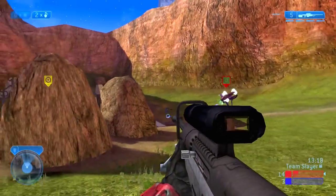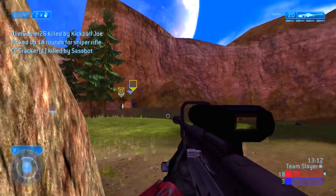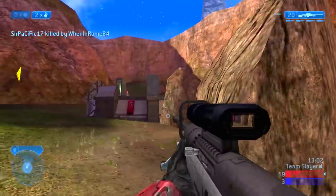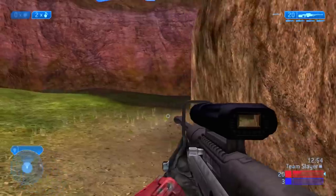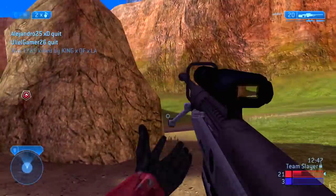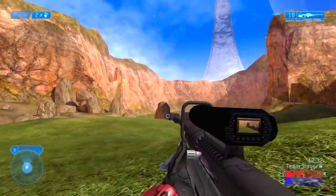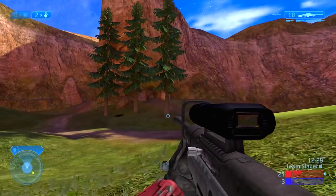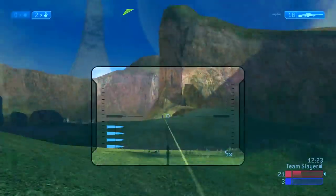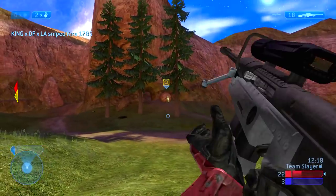I push to the enemy team's sniper rifle ammunition rocks — also where the shotgun spawns, but it's already been taken. I fast-forward through a low-action portion of the film. I'm constantly checking behind me during this section because in team slayer people can spawn behind you. Unlike objective modes where enemies continuously spawn on their side, in team slayer you have to be very careful about your surroundings.